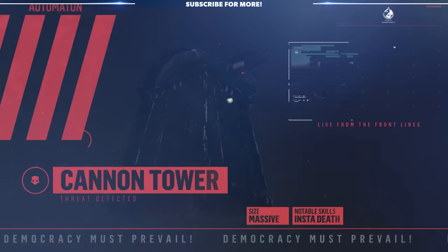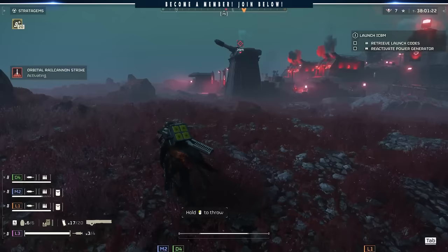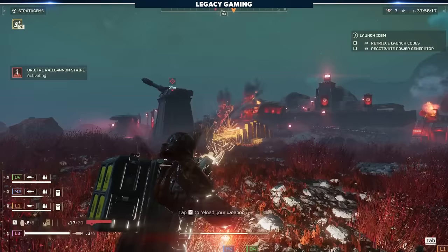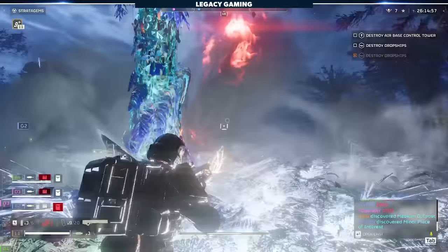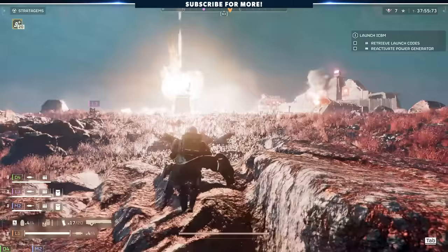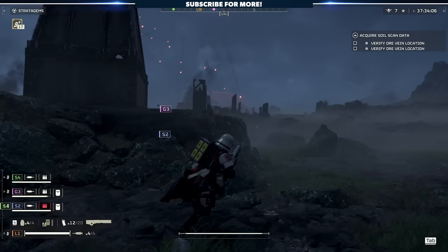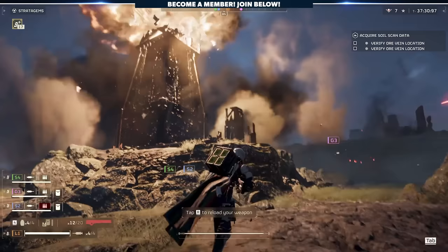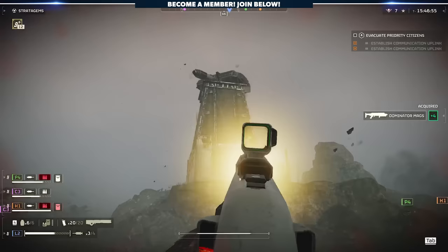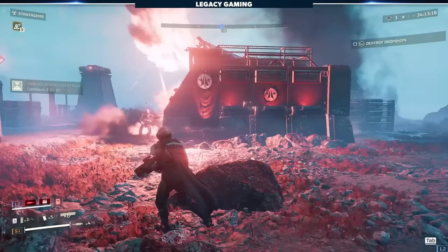I also want to call out the cannon towers found around various automaton points of interest. Take the turret from the Annihilator tank, place it on top of a massive building, and you've got yourself a laser cannon. If you engage them from far away, you'd best be able to kill them before they start firing giant lasers in your direction. These towers are most easily killed with the railgun, but you could also use stratagems like the 500kg bomb, orbital laser, and orbital rail cannon strike. While there is a weak spot vent on the back of the turret, it's very hard to get it to turn away from your team — shooting it a half dozen times with a railgun is a much safer strategy. These aren't ranked like actual enemies, but they are an absolute pain to deal with.